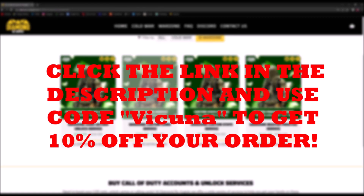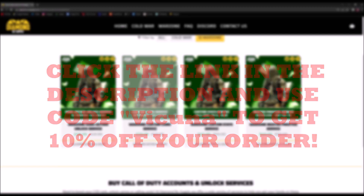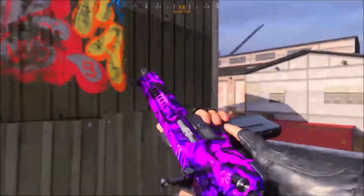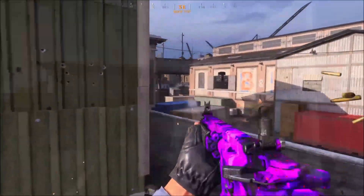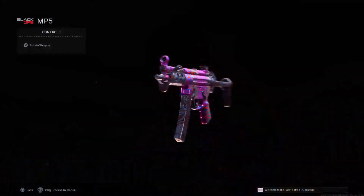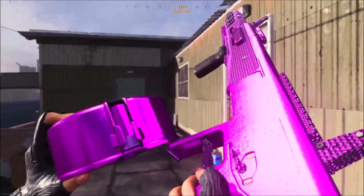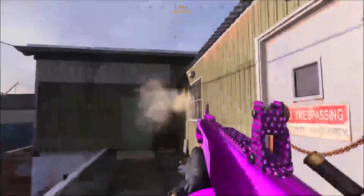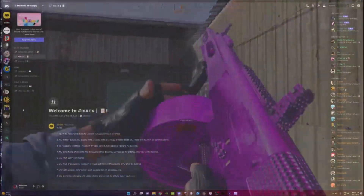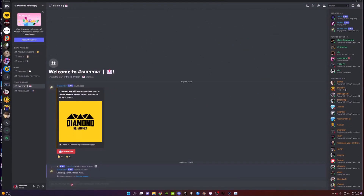For any of the services you're interested in — whether you want custom prestige, custom stats, or custom unlocked camos — you can use them in Cold War, Warzone, and Modern Warfare. Your guns can have camos such as Cold War and Vanguard Dark Aether, DM Ultra, Atomic, and even Damascus, all on your own account. These services are unbannable, fast, and heavily supported. If you have any questions, join their Discord linked on their website.